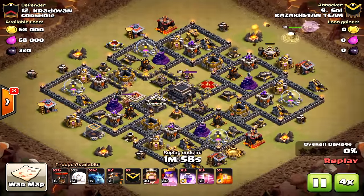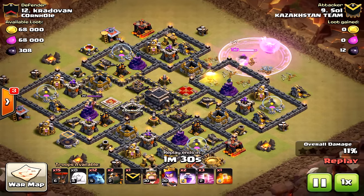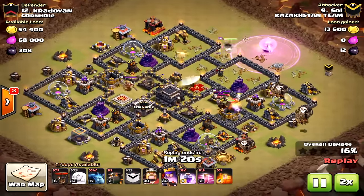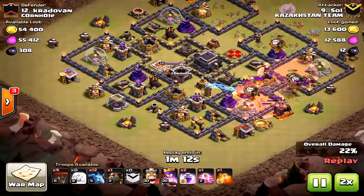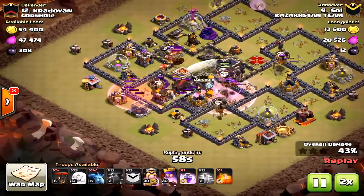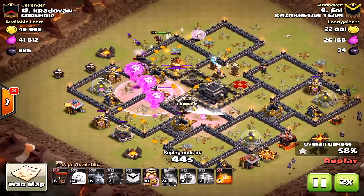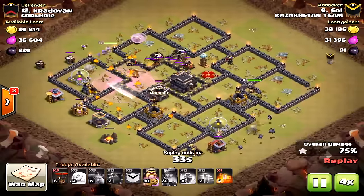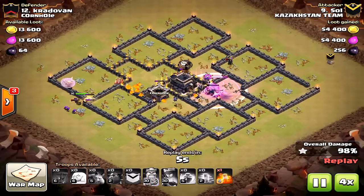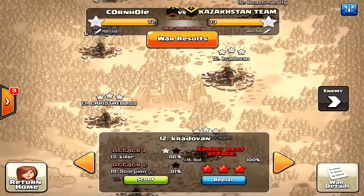This team totally committed to air queen walk attacks. Compositions vary — some bring three rages, some bring one jump spell, some brought valkyries, some bring more haste. On this attack the queen hardly walked at all, but this compact base just spells doom. Compact bases are not a good design against balloons because splash damage causes too much mayhem. Anyway, find the composition you like most, give the queen walk LaLoon a try, and thanks for watching — see you next time.